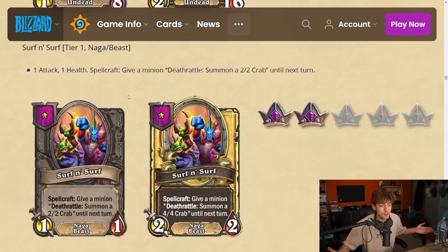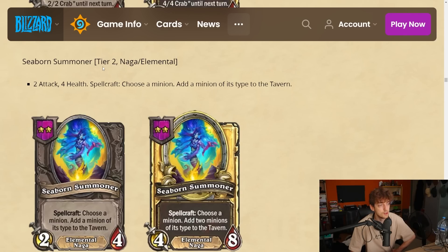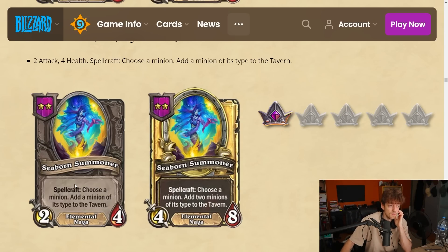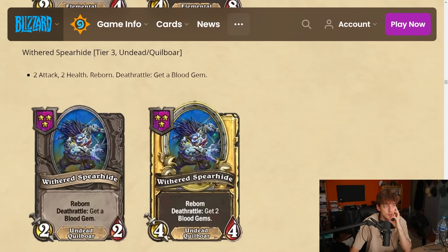Seaborne Summoner — tier 2 naga/elemental, 2-4. Spellcraft: choose a minion — add a minion of its type to the tavern. It's not immediate tempo. It's a 2-4 itself which is okay, but the spellcraft could be useless — you still have to spend the money to buy the discovered minion, maybe it's a bad card, maybe it's a triple, maybe it's good. It seems super situational and super slow. I'm gonna give this a 1 — I don't think the upside is worth it.